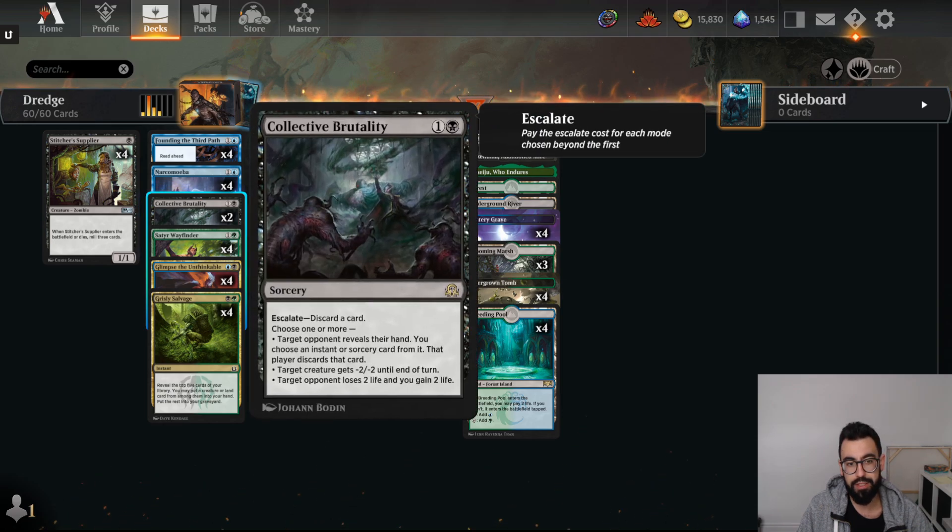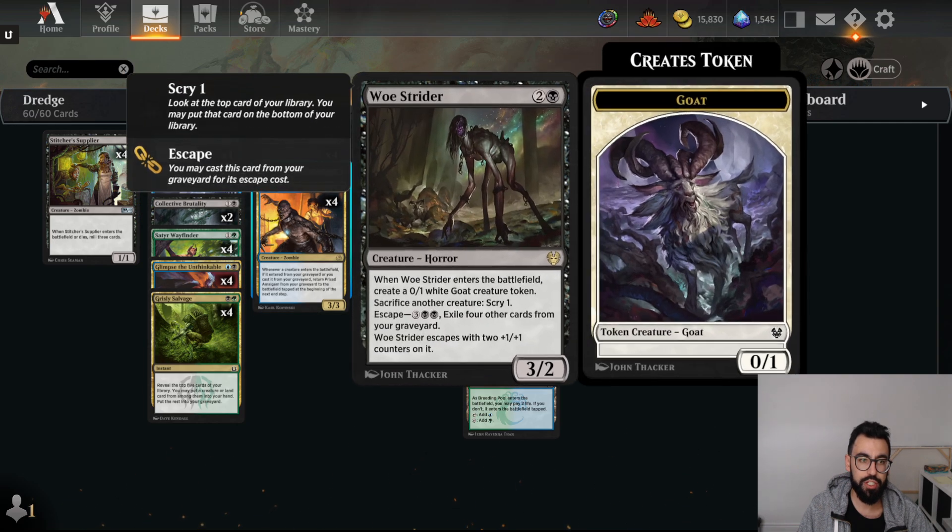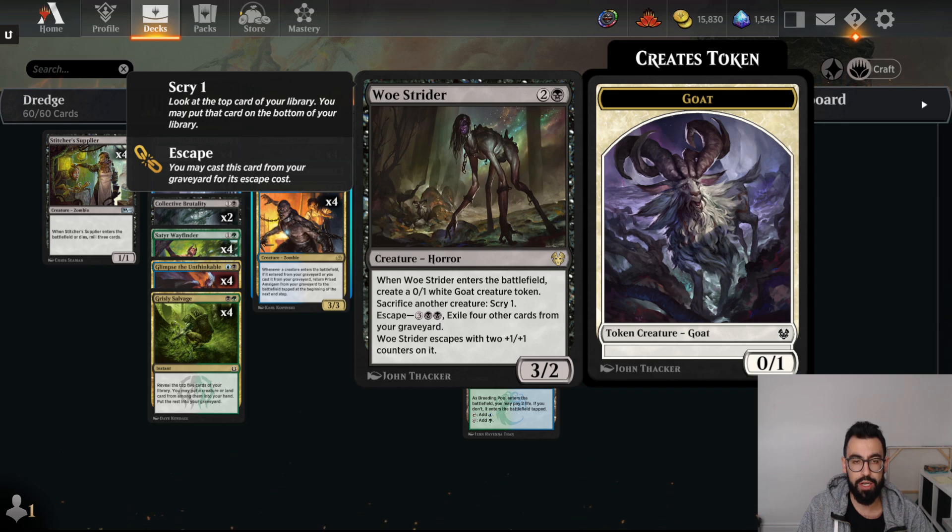We have Collective Brutality that lets us discard a card from our hand that activates more than one mode — either the opponent discards an instant or sorcery of our choice, minus 2/2, or gain 2 and lose 2 for your opponent. The only change I made was playing Woe Strider in place of Driven Despair, the Aftermath card. I just didn't think that card was doing much. Another way to escape from our graveyard for value.